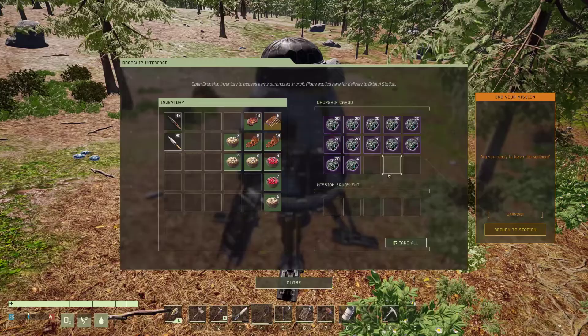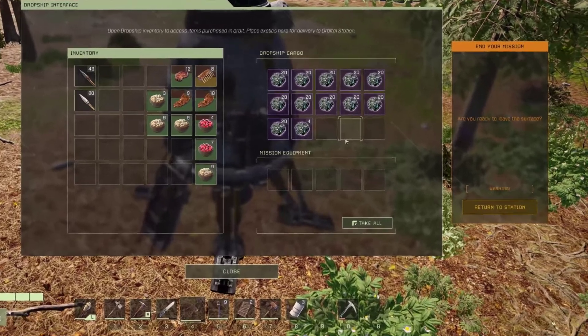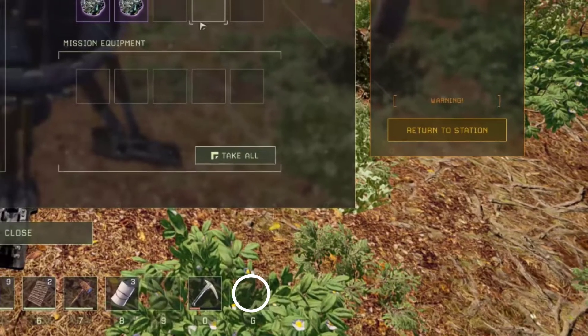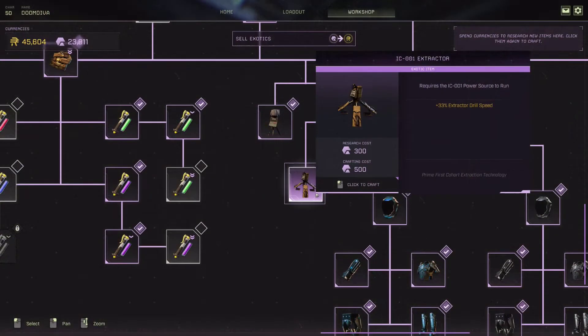Here's what I did. The first mistake was upon leaving the planet after my first mining episode — I forgot to pick up my extractor. That was a costly mistake of 500 exotics to acquire a new one.